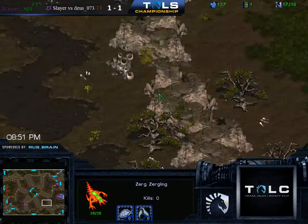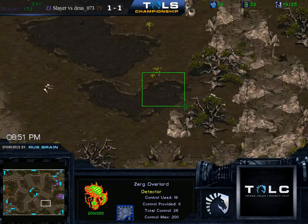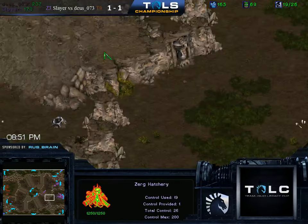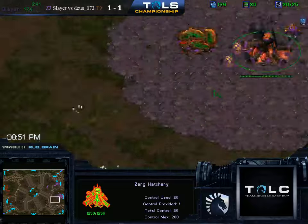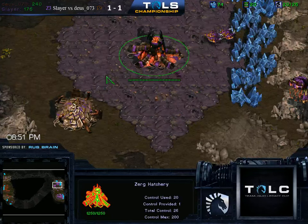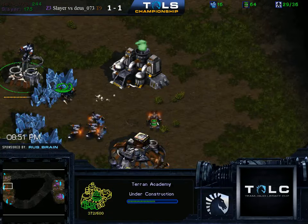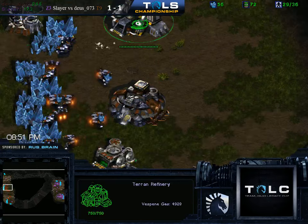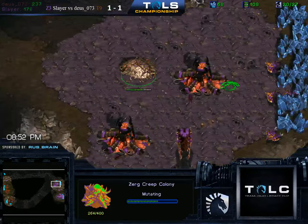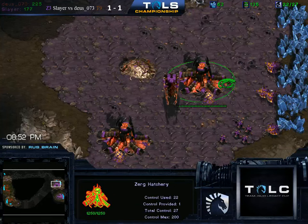Yeah, if you build it a little bit low you're probably right, actually. Obviously that would be an all-in build — well, actually it's not necessarily all-in because you could lift, block your own choke with something like a depot, and wait it out if it doesn't work. I've definitely seen factories floated in there before. The proxy factory float into vultures in your main is pretty funny. I'm not sure if I've ever seen it with barracks, but it definitely makes sense that you could do it.